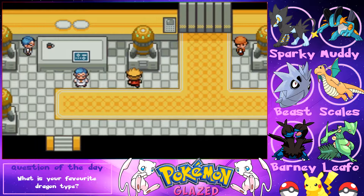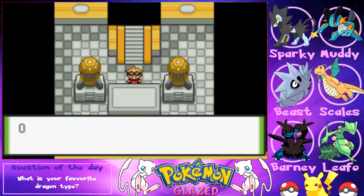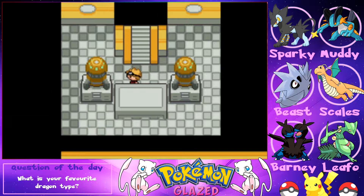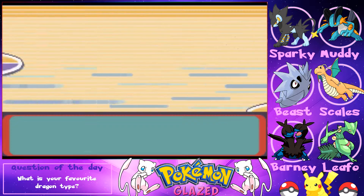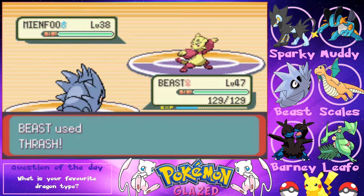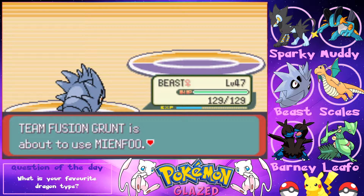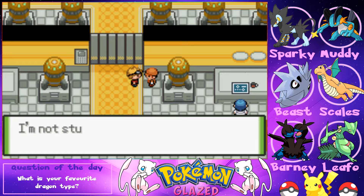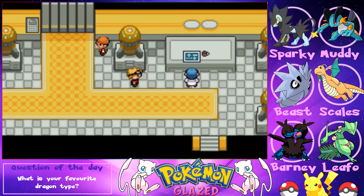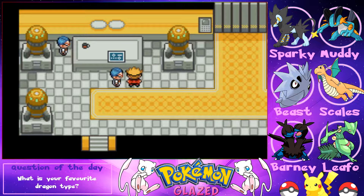We look for computers in the lab. We find and grab the Master Ball! We battle the maintenance worker using Thrash on three consecutive Mienfoo — easy victory. Another researcher refuses to give password hints but accidentally mentions it's something about Palkia.